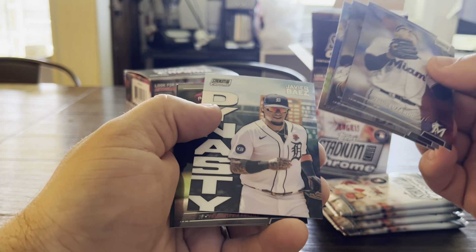And then the last pack — let there be something in here. Garrett Cole, Tyler O'Neal, Bregman, Patrick Wisdom, X-Fractor Pepeo, Manuel Rivera, Marcus Stroman. The cards are cool, but not really a whole lot in here for me that I'm looking for. I'll go back through and make sure I don't miss anything.